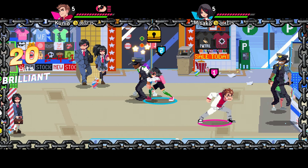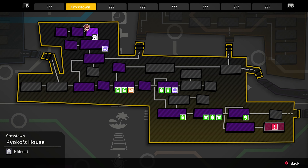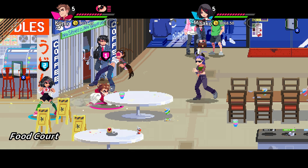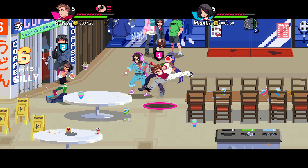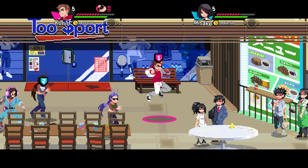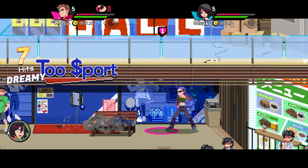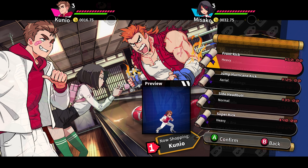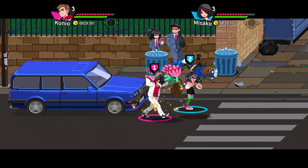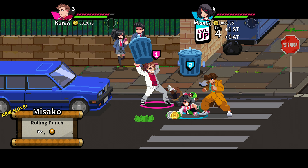Once in-game, you will be given objectives to further the story. This will take you through several sections of the River City world. Most sections will contain waves of enemies. Defeating these enemies will cause them to drop money, grant you XP, and sometimes offer to join your team as a special attack. Collected money is used to purchase passive abilities, new moves, and stat point increases for your character. The XP you earn will eventually level up your character, increasing their stats and earning them new moves.